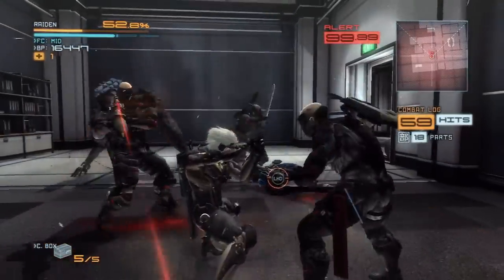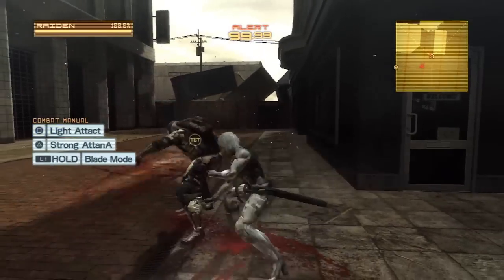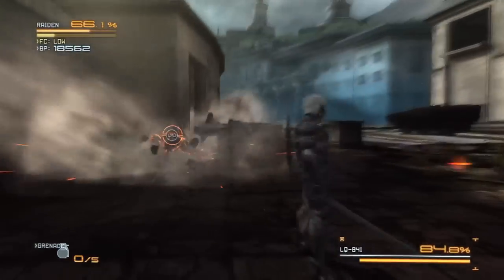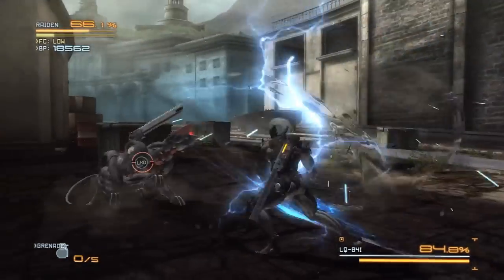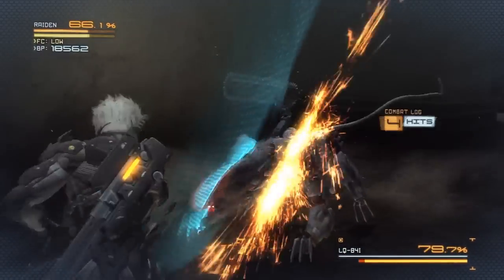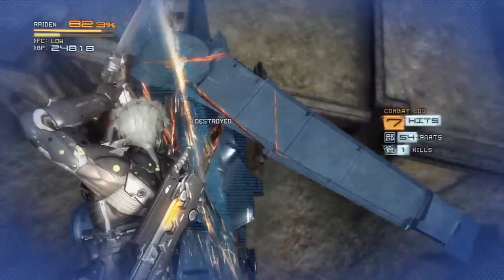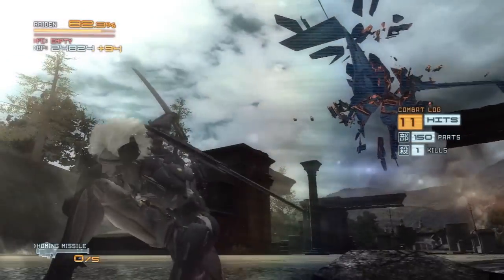Rising's combat revolves around chopping things up, and in that regard it mostly nails what it's trying to accomplish. Swordplay is handled with two buttons used to pull off the game's variety of combos. Mastering these moves comes second to learning the simple parry system, which serves as a great way to put the player on the defensive while still giving them a chance to quickly get back into the action. The much-touted free-cut mechanic is also at play here, allowing Raiden, given enough energy, to slow down time and slash with higher degrees of precision.